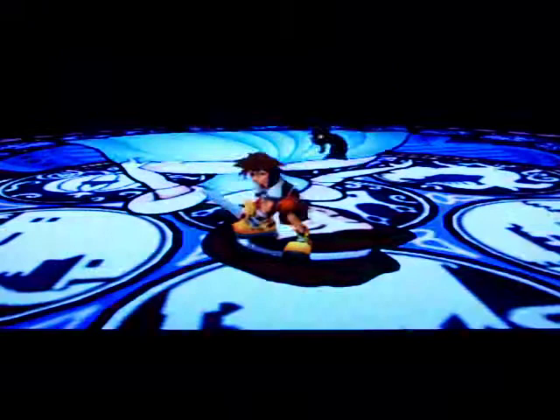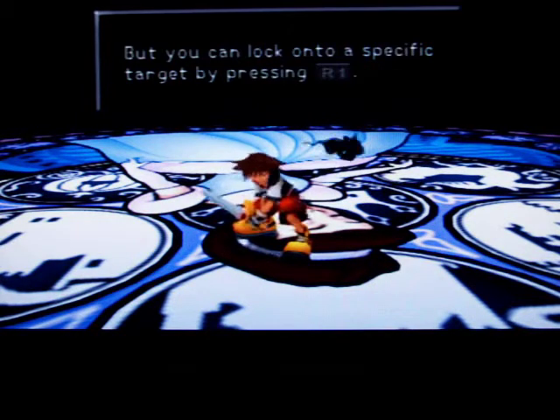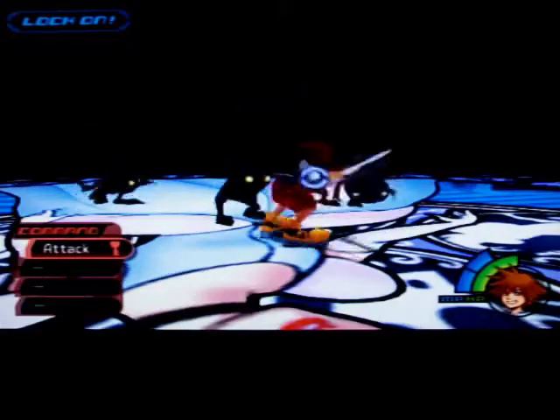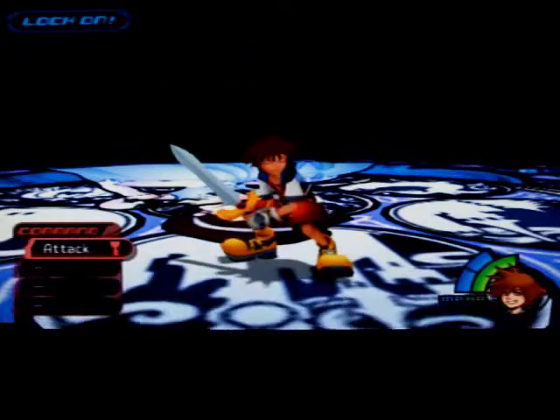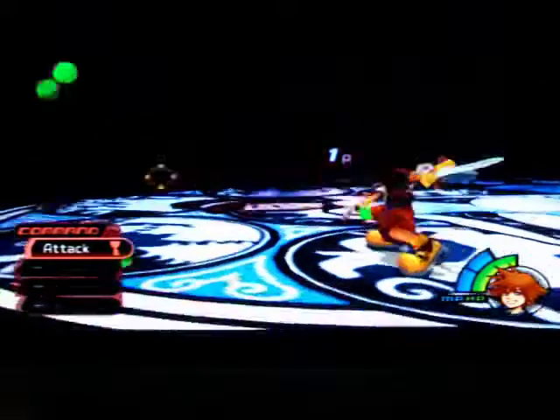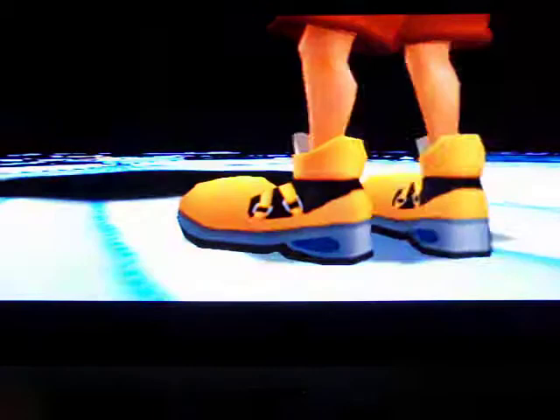EXP lets you level up. The green orbs they drop are health, obviously. This is the lock on — just press R1. I don't know, it just locks on to the explosive enemy. Sometimes it's not that great, because you might lock on to a weak enemy when you really don't want to. Personally, I only use lock on during boss fights, because it helps a lot.